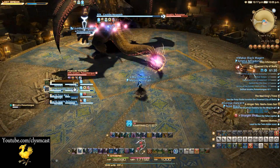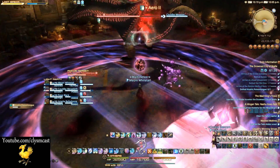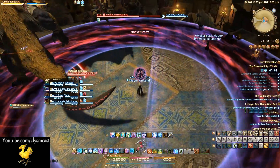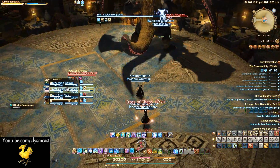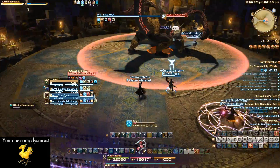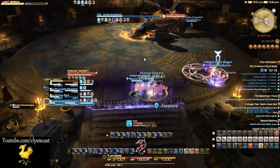The next few abilities are essentially taken from Lakshmi. He places an AOE centered around a player and you need to move away from other players with this. He will sometimes also use an AOE proximity explosion, and you will need to run away from his circle detonation point to reduce the damage this does, as usual with this type of attack.